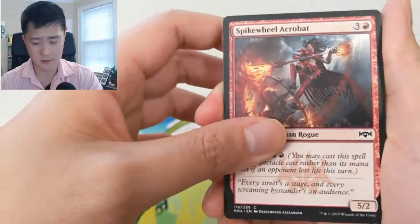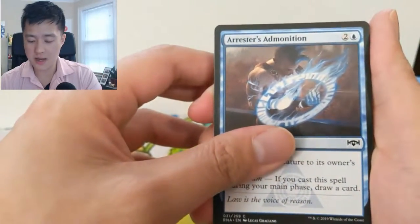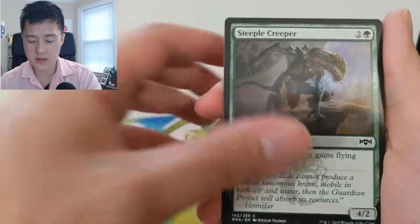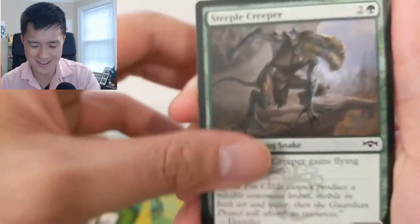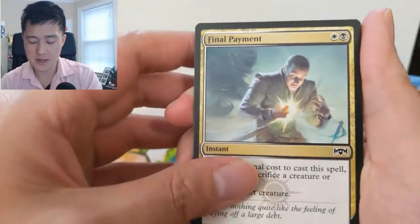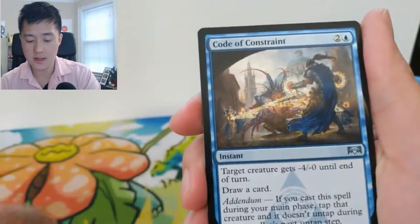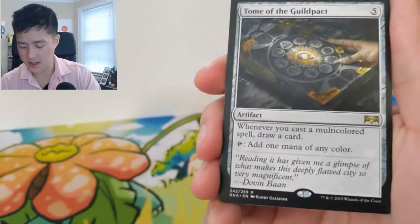As always we'll go through the commons for the first couple packs. We got a Spike Wheel, Acrobat, Haazda Officer, Arrester's Admonition, Savage Smash, Noxious Groodion, Brudian Steeple Creeper — almost looks like a mirror, is it a frog snake? Blade Juggler is a pretty good card, Watchful Giant, Final Payment, Ill-Gotten Inheritance. Then Archway Angel for the uncommon, Code of Constraint, Combined Guild Mage, and Tome of the Guildpact. Feel like you get so many of these. Slow start.